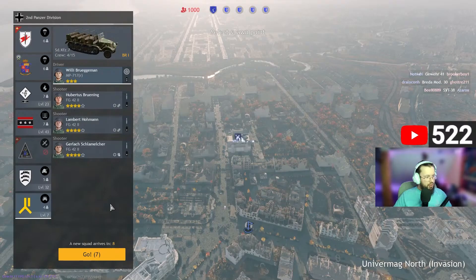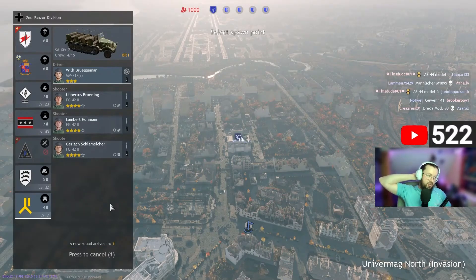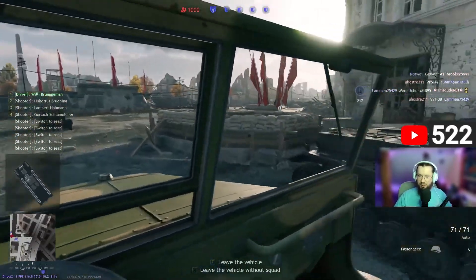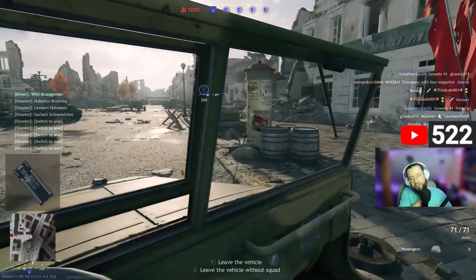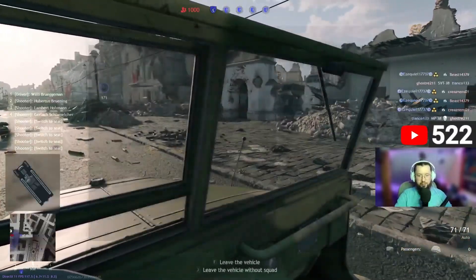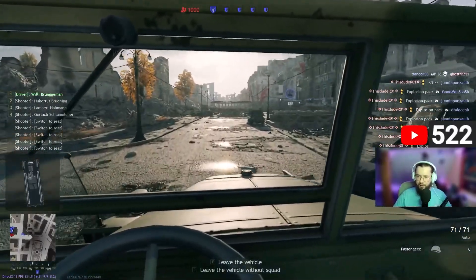After you spawn your APC and drive around, people can actually spawn into your truck while you are driving, bearing in mind you're not too close to the cap zone — because it works kind of like a rally point. If someone spawns in your truck, they can literally join in with the drive-by shooting. That's actually what happened yesterday with fellow content creator Tita, who randomly spawned into my truck and we did a drive-by shooting tour in Stalingrad, which was pretty fun.